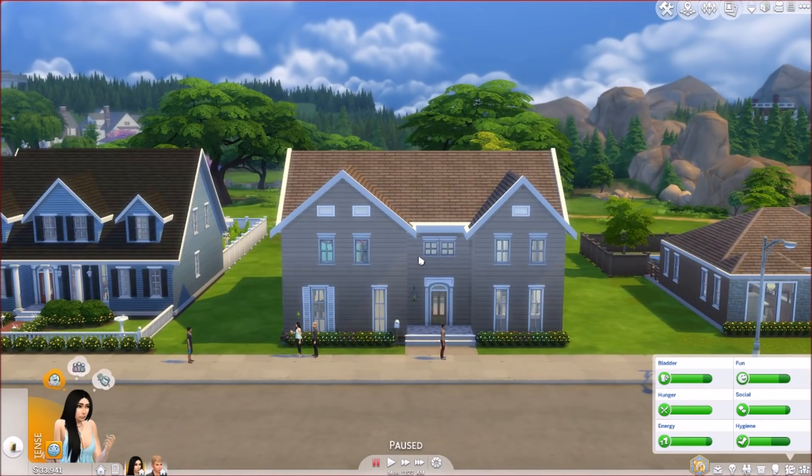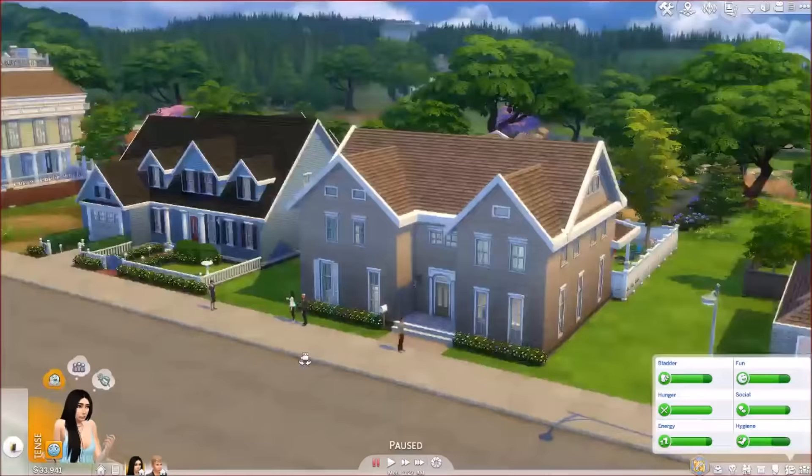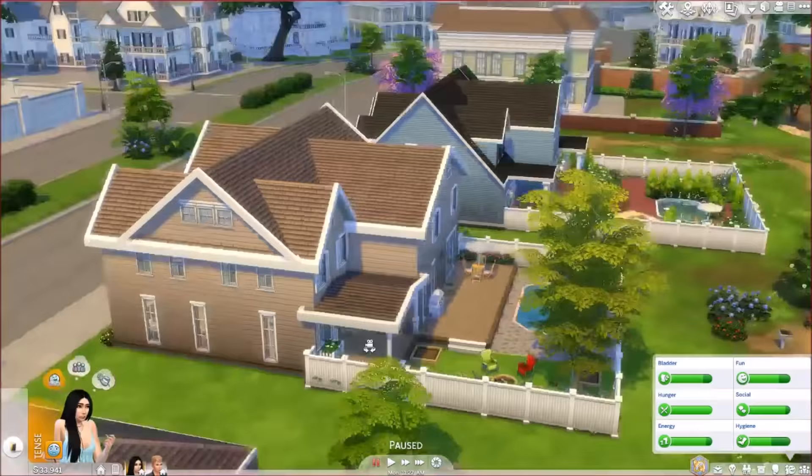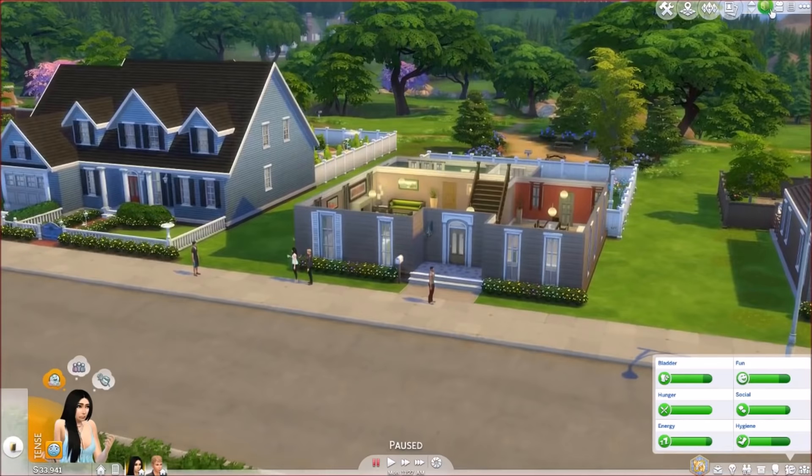First, this is the house they're going to be living in. We are playing with Destiny and Daniel, and that is Chloe's kids. If you guys didn't see the speed build I did on this, you can check that out. The house is pretty big with a nice backyard, and I basically built it with the money they had after selling the townhouse from Season 2.